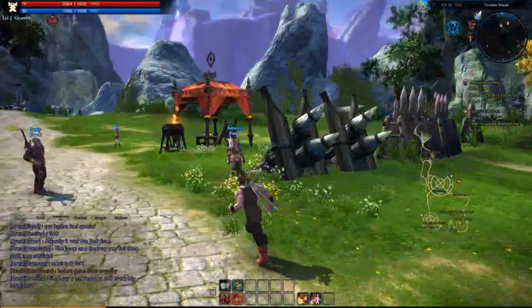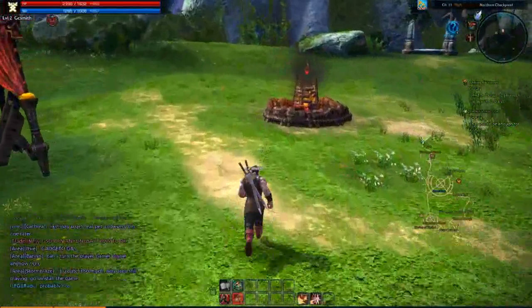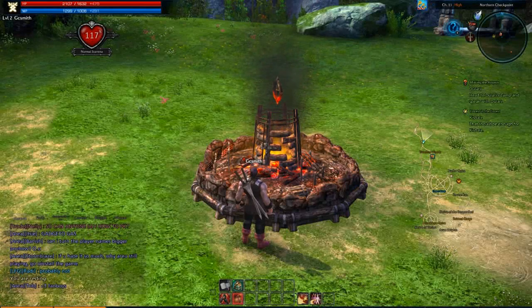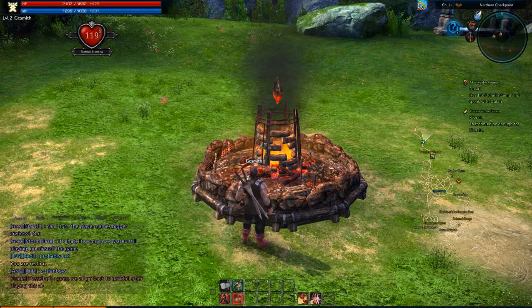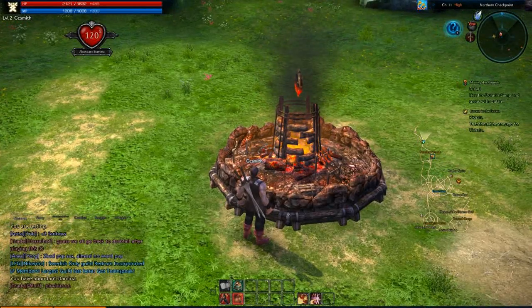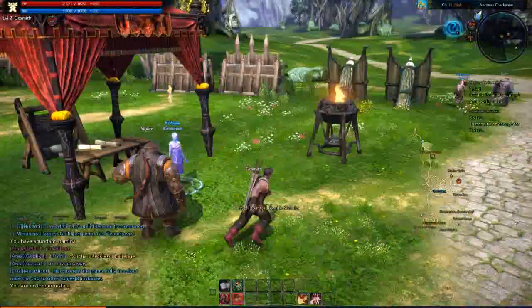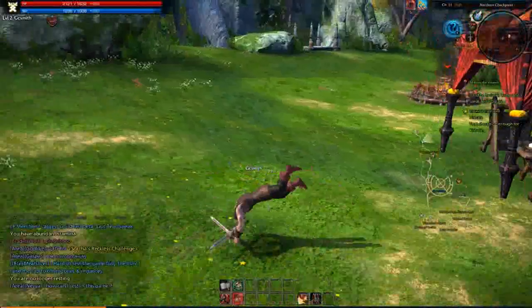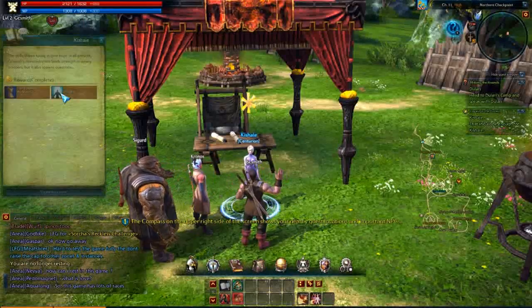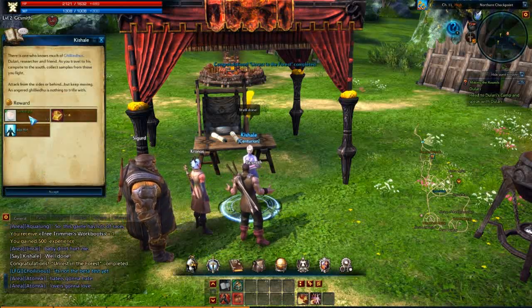You'll see up in the right-hand corner a help indicator. One thing to note is the stamina system. Basically, as you fight, your stamina will go down, which decreases your health and stuff - or health regeneration and mana regeneration. You need to go near fires and place them down to get your stamina back up. It's kind of interesting.